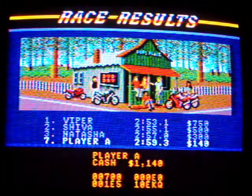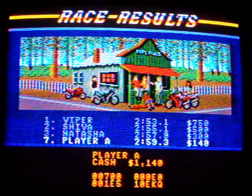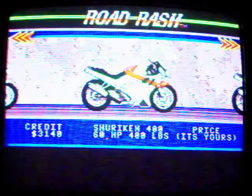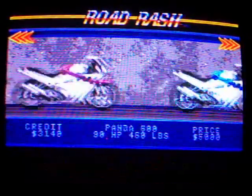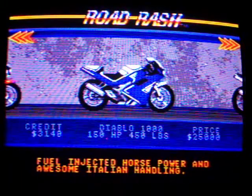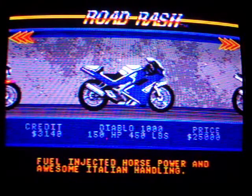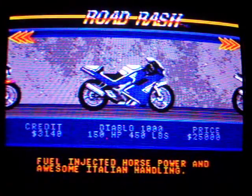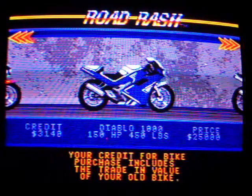At the end of each race, it shows you your current cash and your password. You hit C and you can go and buy new bikes. Basically, it's the chain plus your cash. The Diablo 1000 — the most powerful bike in the game. If you can get that bike, you're pretty much unbeatable, unless you mess up a lot.